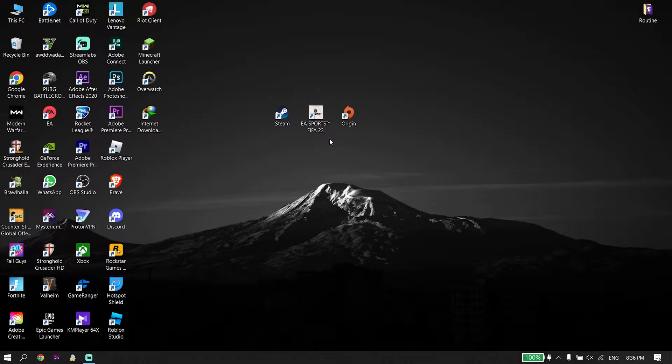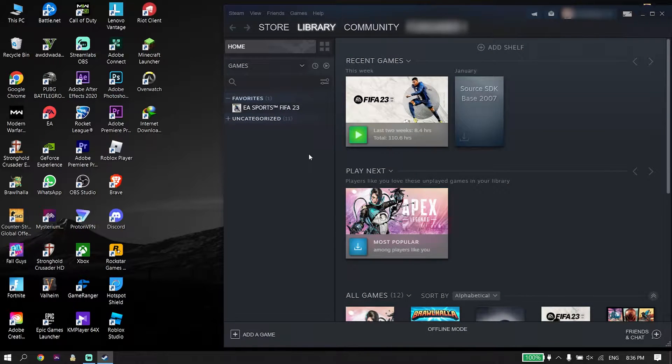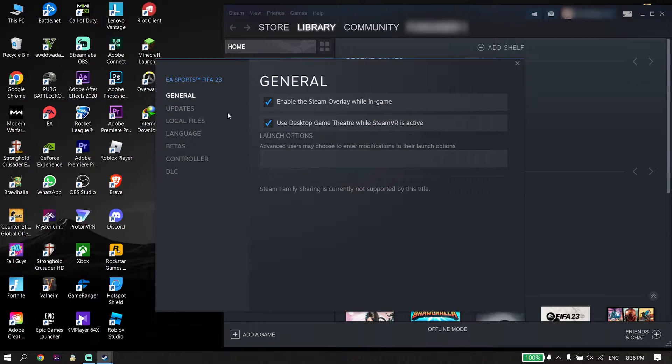To fix FIFA 23 'Secure Boot is not enabled on this machine,' first go ahead and open up your game launcher like Origin or Steam. I play FIFA 23 from Steam, so right-click on EA Sports FIFA 23 and then click on Properties.